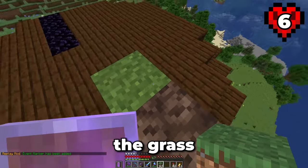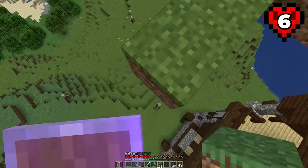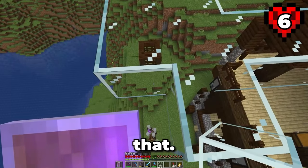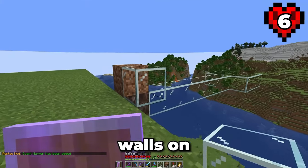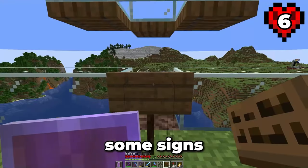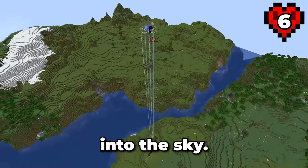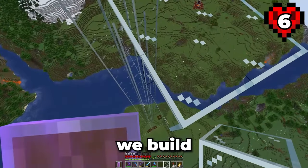This is the start of the elevator that the pillagers will use later. Next up, let's take the grass we collected and build a spawning platform. Following that, let's build a small platform that I'll come back to later. Now let's place some glass walls on either side of the soul sand, place some trap doors and then some signs to hold in the water. And now we build the elevator up and into the sky. When we get to about 115 blocks or so above the spawning platform, we build the killing area.